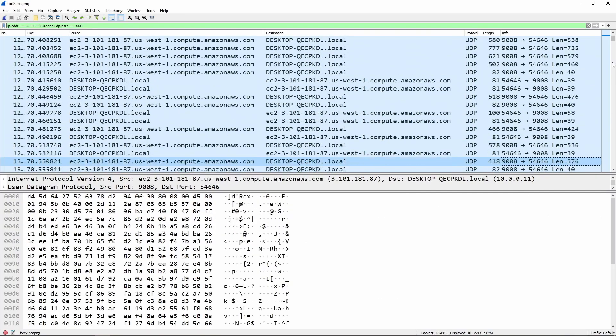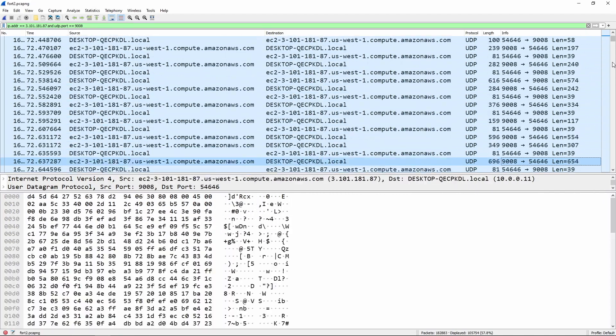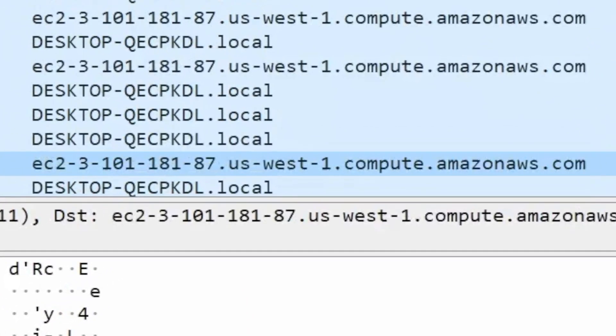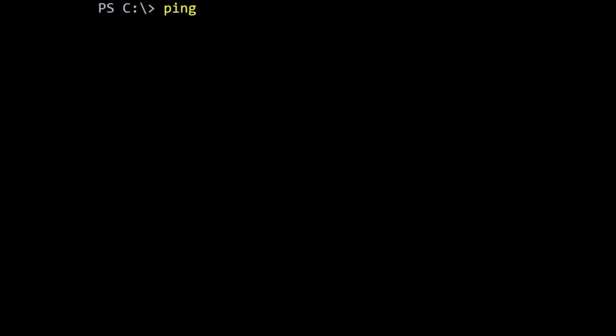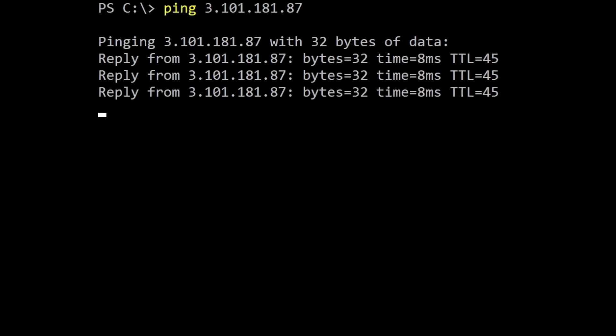The server and all the players stay in sync by sending little packets of data over the internet. While playing a game, I set up a packet sniffer called Wireshark to capture all the packets sent back and forth between my copy of the game and the server's copy. The game server that was assigned to me had this address. If I run the ping command on my computer, you can see how long it takes to send some data to this server and then get something back.